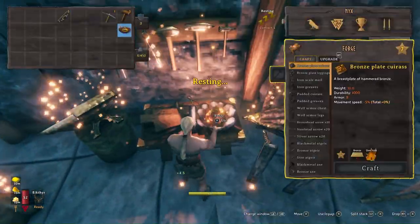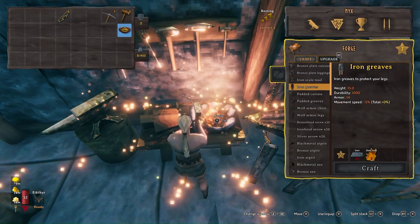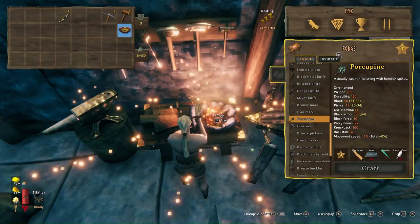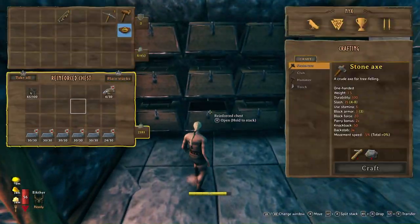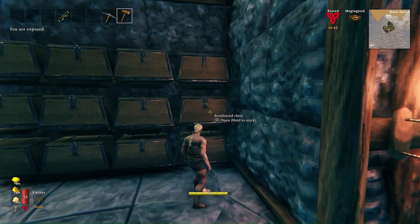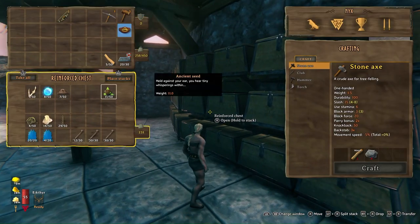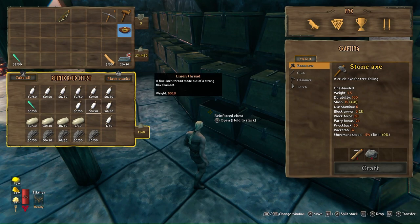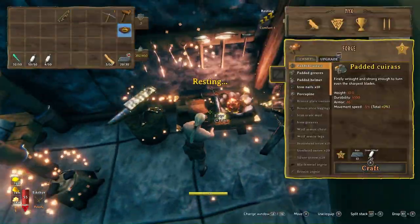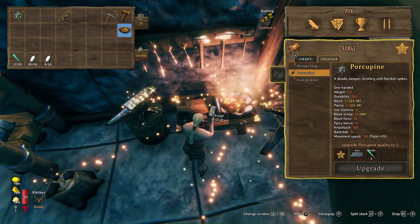Let's start crafting. I'm using a blunt weapon and a sword with a shield, so I'll craft the blunt weapon first - the Porcupine - which needs five fine wood, twenty iron, five needles, and ten thread. I can't remember all that exactly, so I'll just grab thirty needles - actually fifty - because I'm going to need a bunch anyway. And then we want Porcupine. It's quite cheap to upgrade, so that's fine.